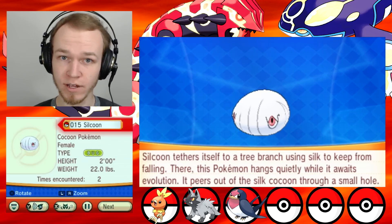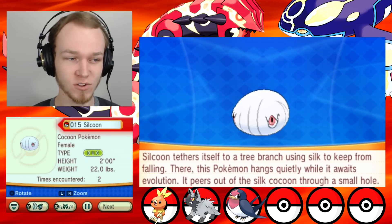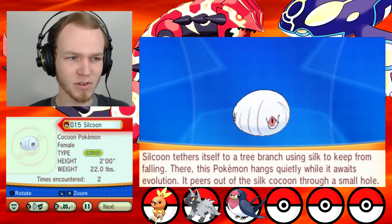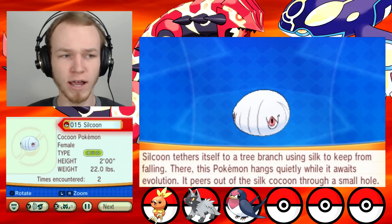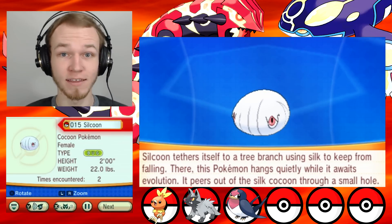Silcoon tethers itself to a tree branch, using silk to keep from falling. There this Pokemon hangs quietly while it awaits evolution. It peers out of the silk cocoon through a small hole. So its eyes must be like really wide set if it's a small hole — two small holes on the opposite side of that big ol' head there.